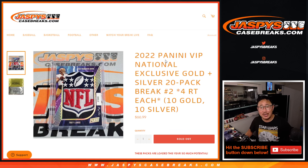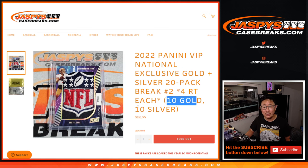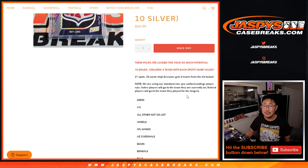Hi everyone, Joe for Jaspi's Casebreaks.com coming at you with a 20-pack gold and silver pack break. This is those National Panini VIP national exclusive packs, 20 of them, random team break — two spots, one spot gets you four teams, 10 gold, 10 silver, obviously all cards shipped.